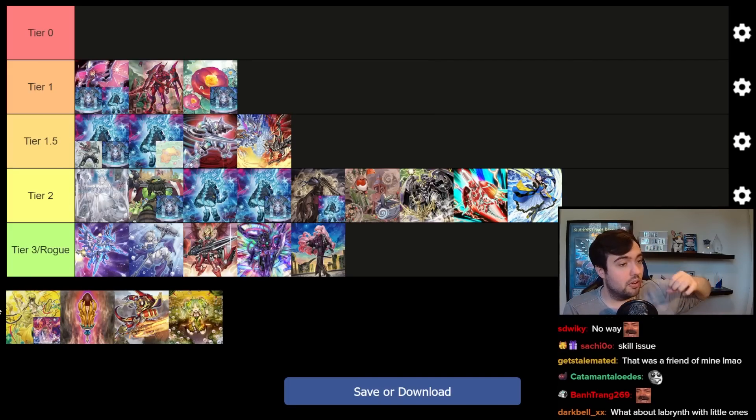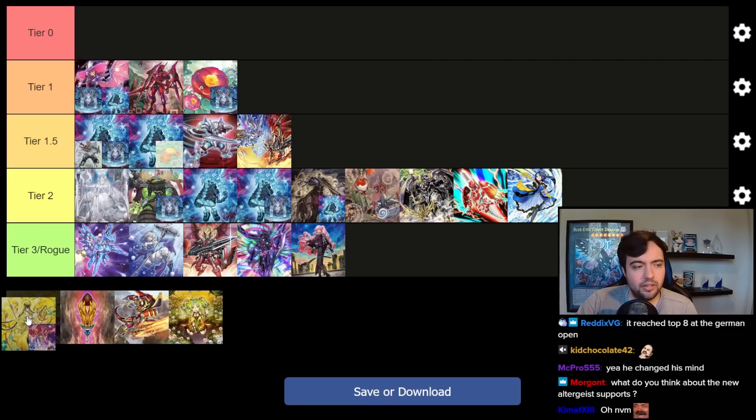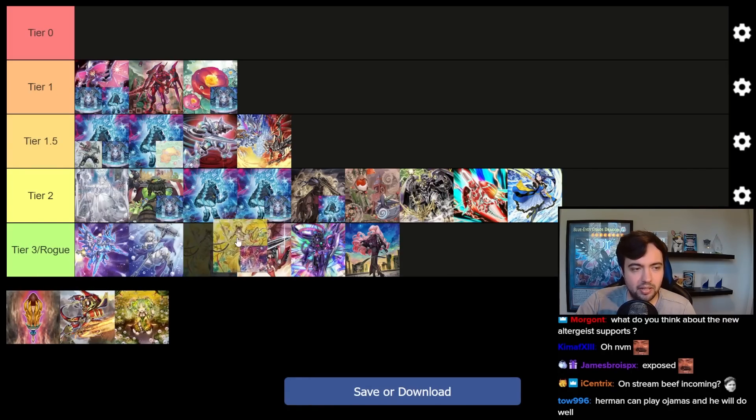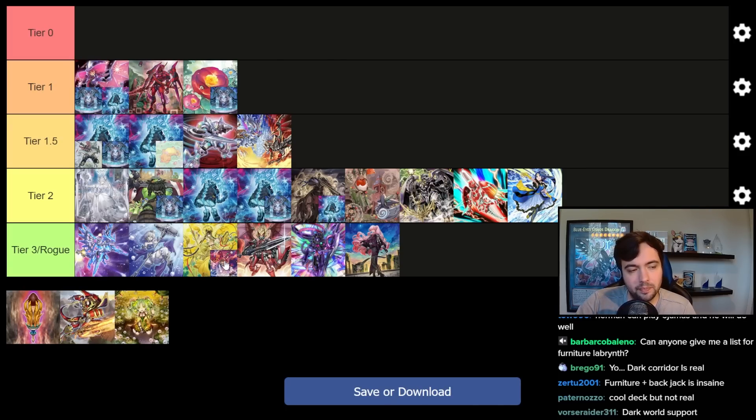I think Labyrinth is a good deck, but as long as people are prepared for it and side-decking appropriately, it remains a top Tier 2 strategy. It could definitely rotate back into Tier 1.5 or even Tier 1 if you make a good meta call — if people start disrespecting the deck in deckbuilding and stop putting good answers in. Then I think it becomes a fine deck again.